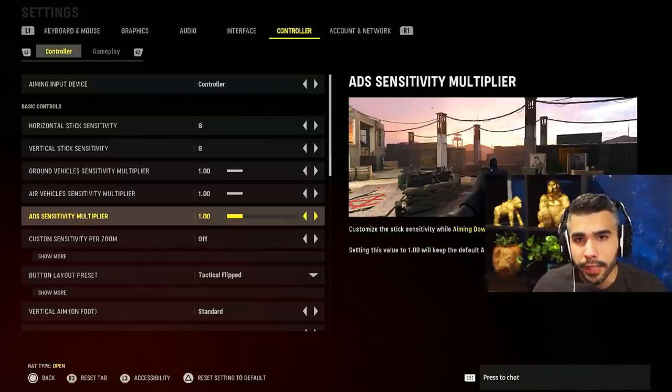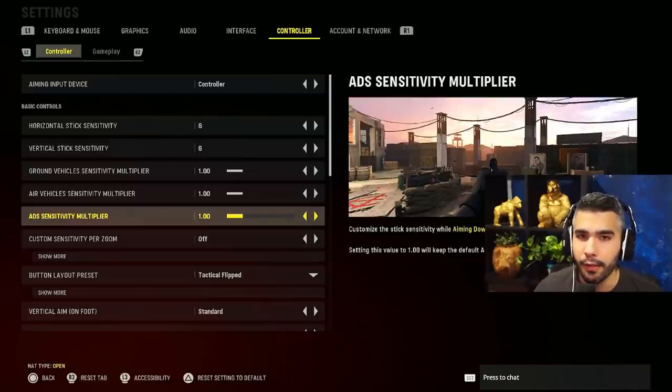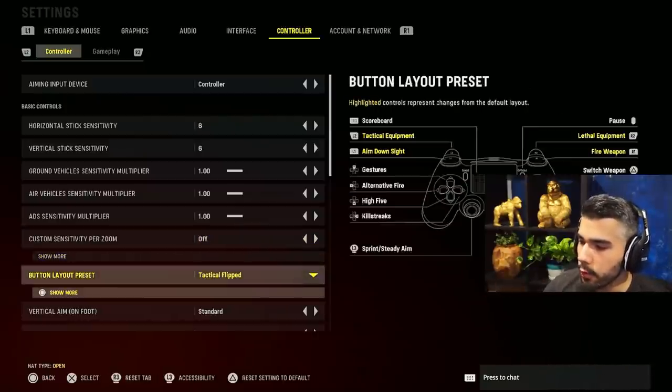The big question is why do pro players use slower sensitivity? Higher sense can be flashier, but going world-star on someone is very rare at the top level. More importantly, the lower your sens, the better your centering. Centering is crucial for hitting precise shots — you're always ready to snap onto targets. That's why the best players in the world run lower sense and their shots are so good.